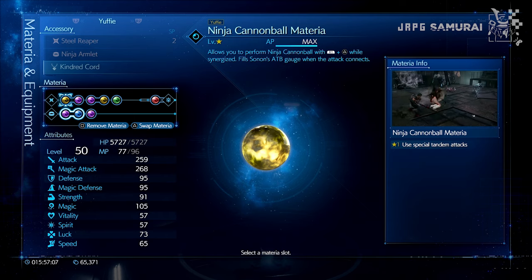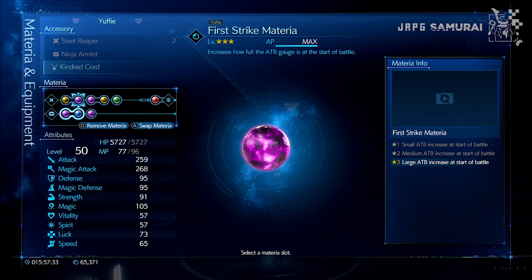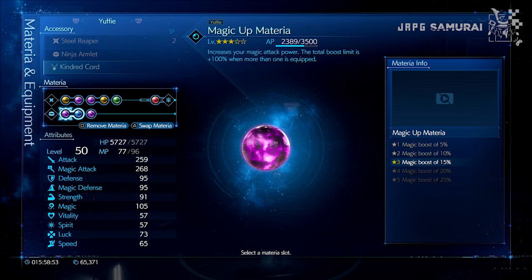For the materia required, equip the Ninja Cannonball materia to fill Sonon with ATB in no time. First Strike materia for ATB charges, and finally AP Up materia for more AP gains. The Ninja Armlet and AP Up materia stack, so be sure to place them on the link slot along with the materia that you want to receive the most AP as possible, like the Magic Up materia.